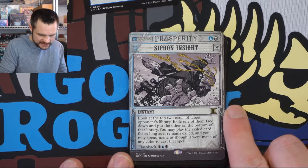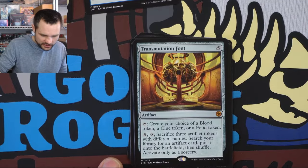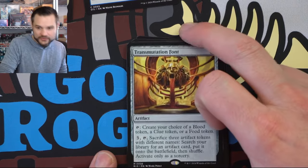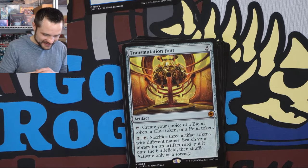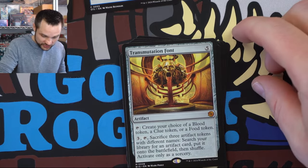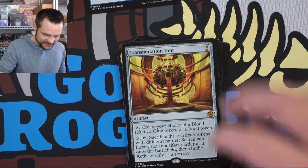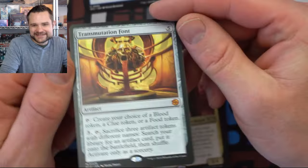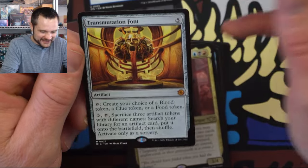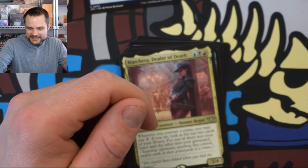The Siphon Insight — it's so hard to tell these colors. This is a multicolored card. The Transmutation Font — always good to open up mythics in artifacts because they can do anything. You create a blood token, a clue token, or a food token, and then you can sacrifice three artifact tokens with different names to search your library for an artifact card and put it on the battlefield. This card actually gets really good in Commander League because you do have time to grind out a board state — definitely an awesome card that'll go in whatever deck I choose.